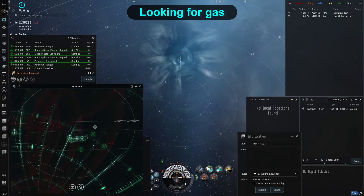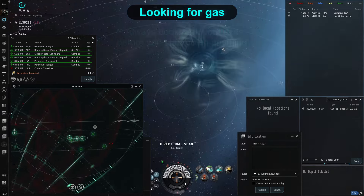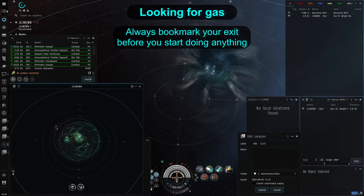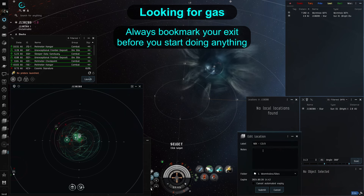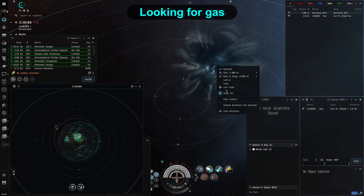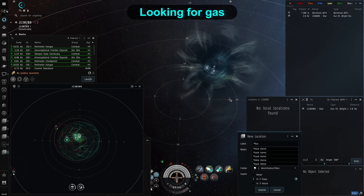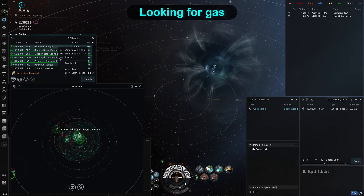If the wormhole you found is to your liking, bookmark the wormhole itself so you can warp to it directly later on and hop in. On the other side, first of all, drop a bookmark on the same wormhole so you don't get stranded looking for an exit, and get scanning. Obviously we are looking for gas sites, but if you are in an exploration frigate, you can also run any pirate relic sites you find there, doing a more full clear of the wormhole itself.